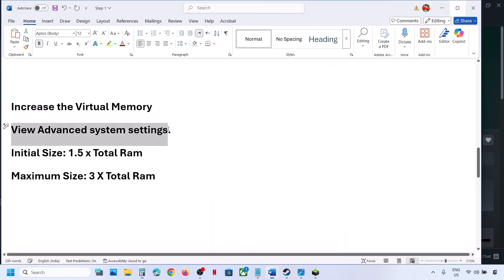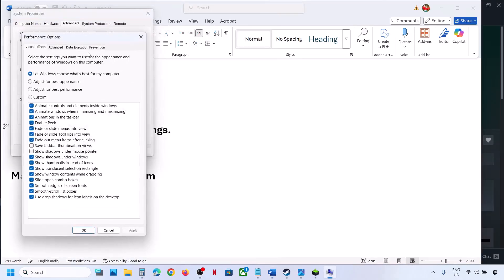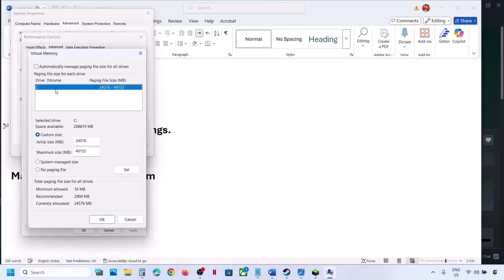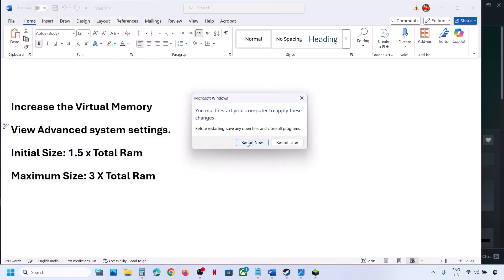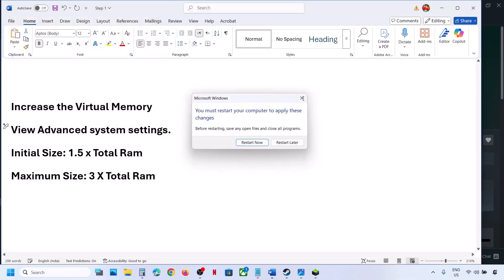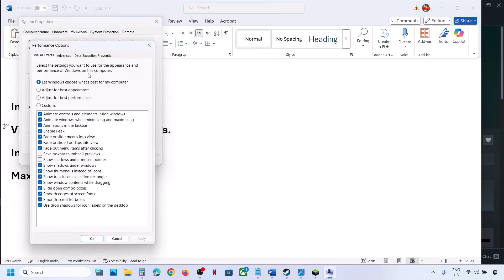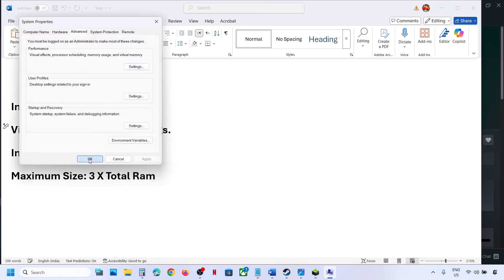If that does not work, go back to View Advanced System Settings, click Settings, Advanced tab, then Change. Select System Managed Size this time and click Set. Click OK and Apply. You will see a restart option — restart and then check. Still not working? Revert to default: go to View Advanced System Settings, Settings, Advanced, Change, and put a check back on the automatic management box. Hit Apply and click OK.